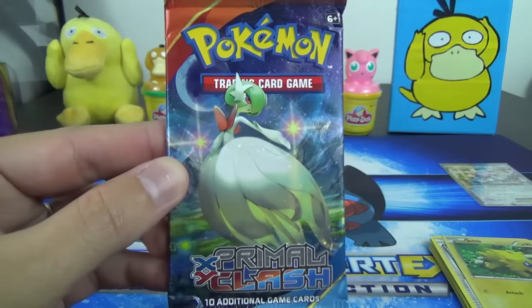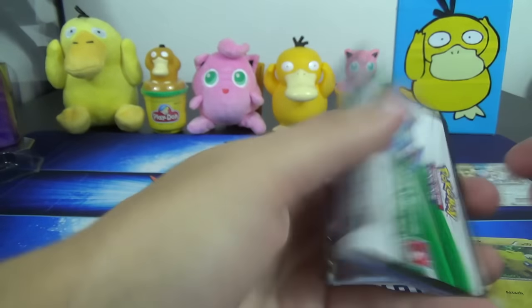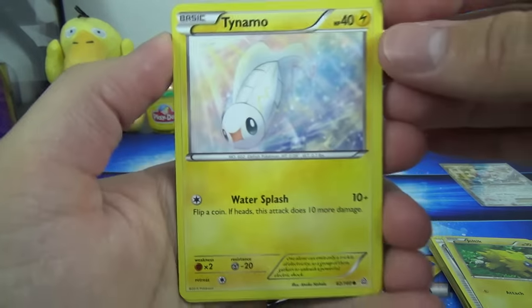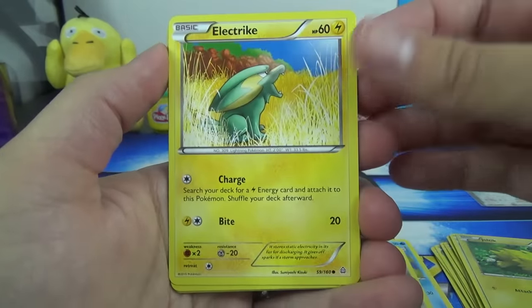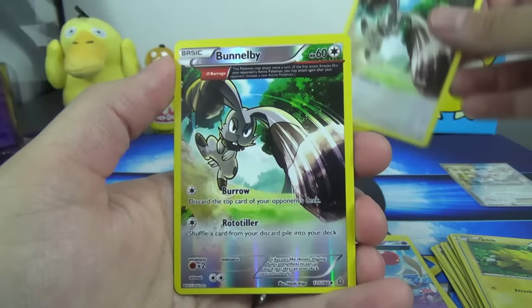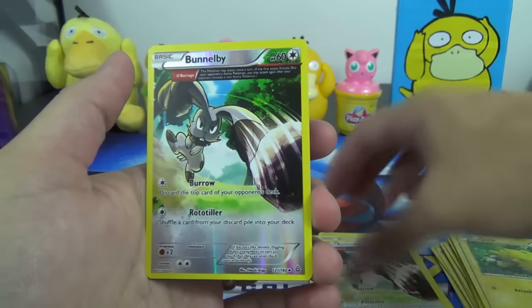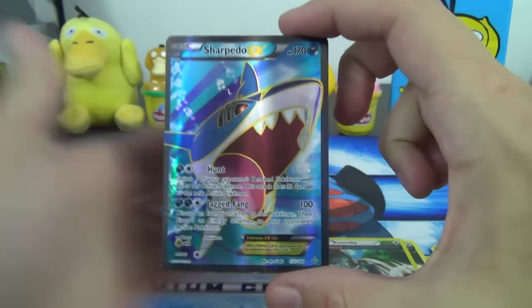That brings us to our last pack — last chance for glory. It's Primal Clash with Gardevoir pack art. Can we find anything else shiny here? We've got a Tynamo, Weedle, Barboach, Honedge, Electrike, Torchic Ancient Trait — Chicken Nugget — Tentacool, Ancient Trait Beedrill. The reverse is also a Beedrill Ancient Trait, so two Beedrill and four Ancient Traits in one pack. The rare is a Sharpedo EX Full Art. There is that shiny shine — that shimmer — with Hunt and Jagged Fang.